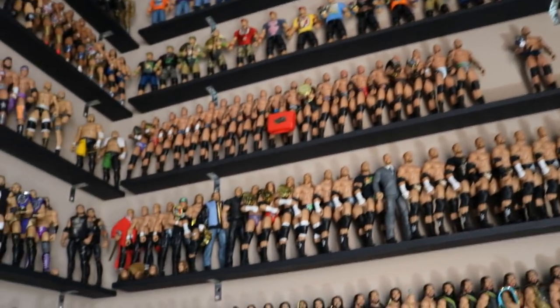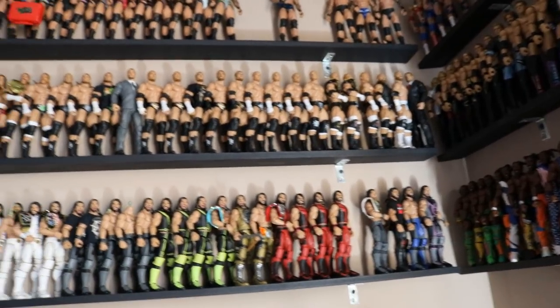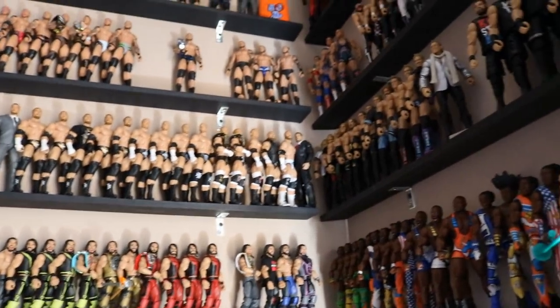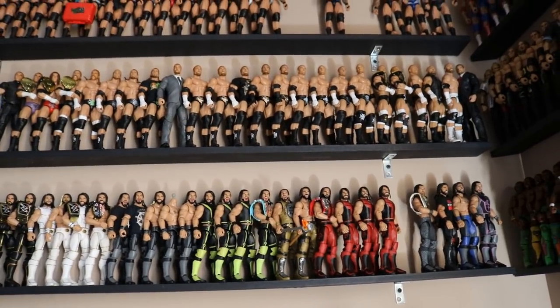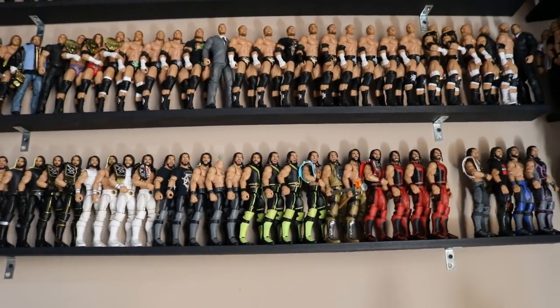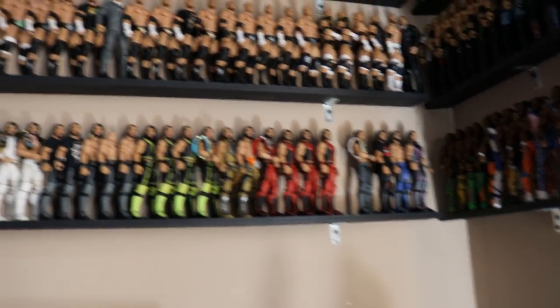Alright guys, we're back home from the toy hunt and I didn't find absolutely anything. We saw a few good pieces — we saw that new play set, we saw the Glorious entrance greats Bobby Roode, and we had the basic Bobby Roode as well, that was a nice piece. We did find Elite 59 but just nothing I could pick up. I wish I lived in a better area — Elite 60, maybe get another Elias or possibly another Triple H for that head scan, or even just the Heartbreak Hotel set. I've seen a lot of people finding that.